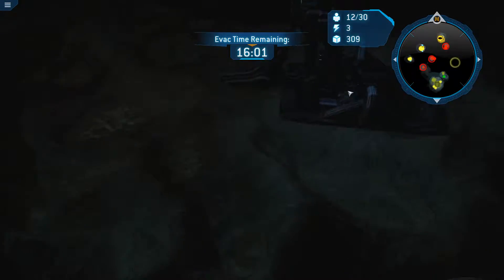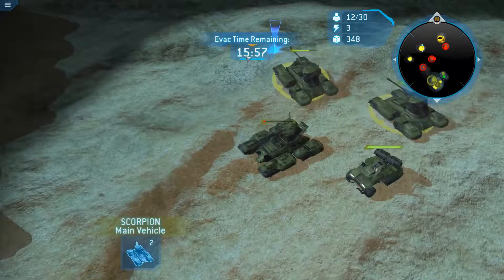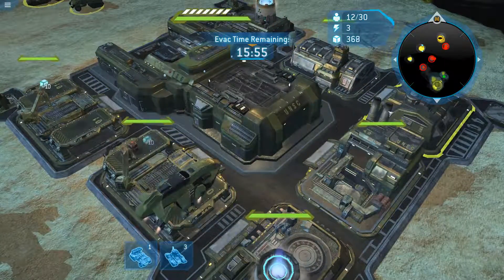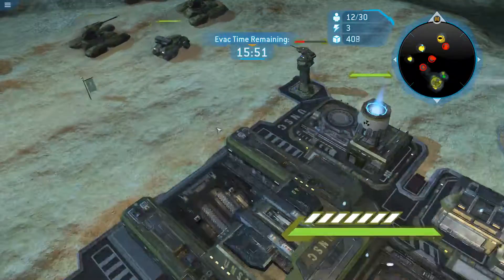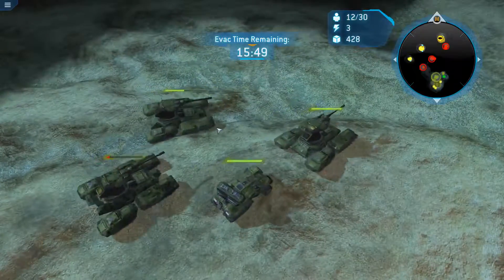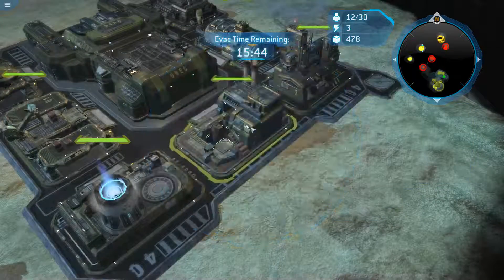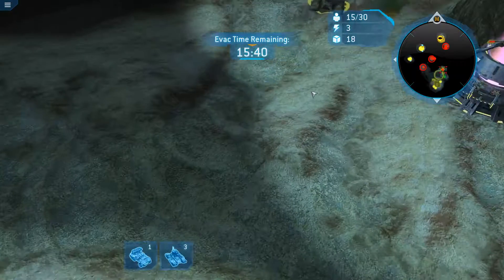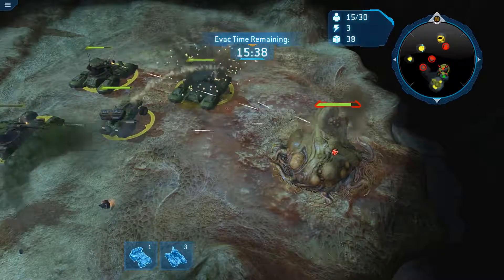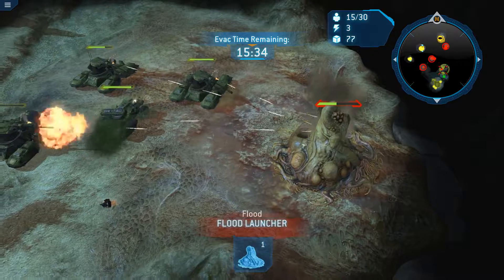Is there just one? No, there's one there as well. We can try to fight our way there, which might actually not be the worst idea. I'm actually surprised that tank lived — incredibly surprised. As soon as we get 500 gold, build another tank. Let's kill the flood launcher.